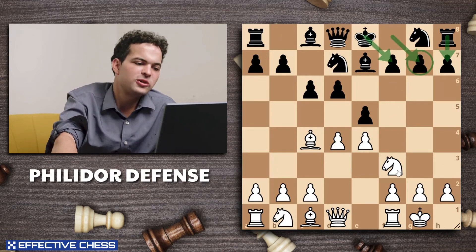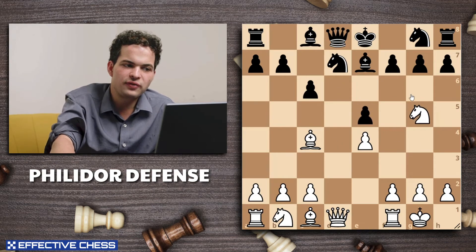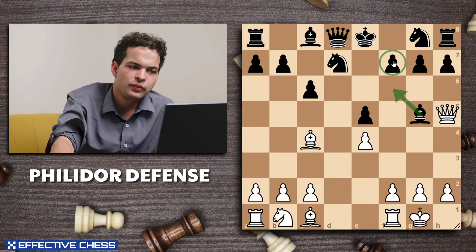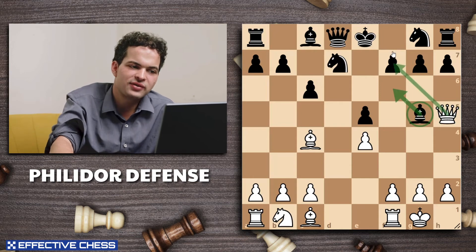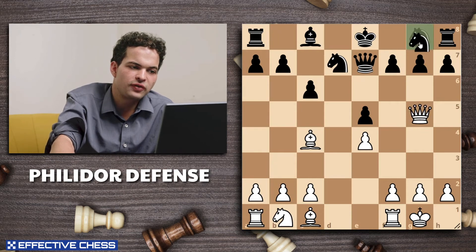There are so many tactical ideas around that weak spot. White plays dxe5, dxe5, and now knight g5 — it looks like a bit of a crazy move because bishop takes g5 just wins a piece, but of course queen h5 is here, a double attack threatening queen takes f7 checkmate. So now black has to defend against mate, and after queen takes g5, knight f6, white just has a simple advantage.